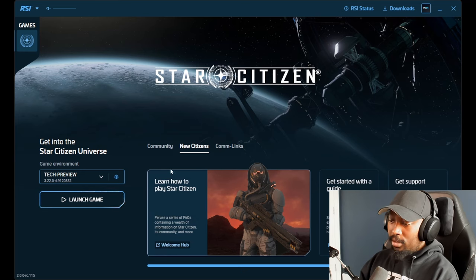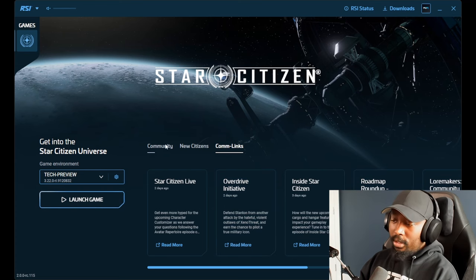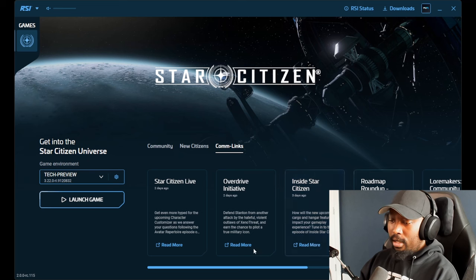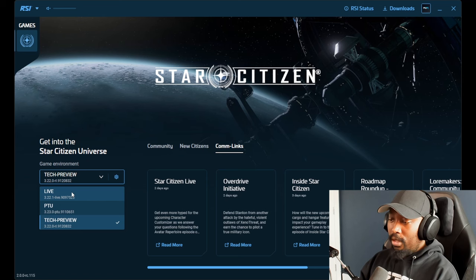Under the Community tab, they have a New Citizens section with links on how to play Star Citizen under the Welcome Hub. There are also guides and a knowledge base for new players to check out. For Com-Link, they have new entries — you can find this on the RSI website too, but it's ported right here so you can scroll through the latest ones without leaving the launcher.